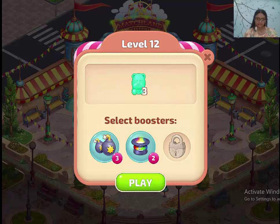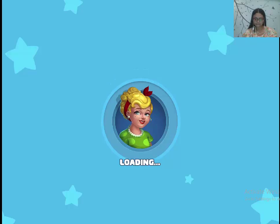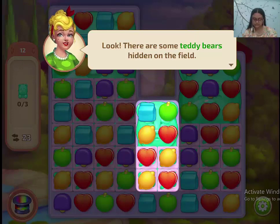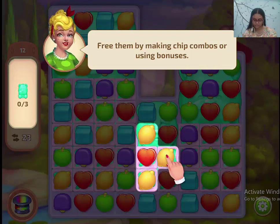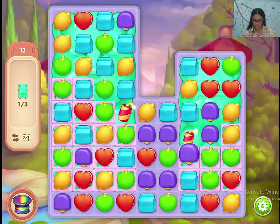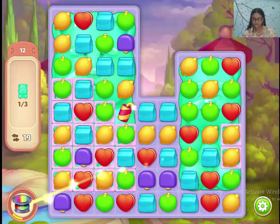Hey guys, let's play the next one. I think we have something new here. There's a teddy bear sitting hidden on the field - feed them by making cheap combos or using bonuses. This is like imaginary old Candy Crush Jedi.